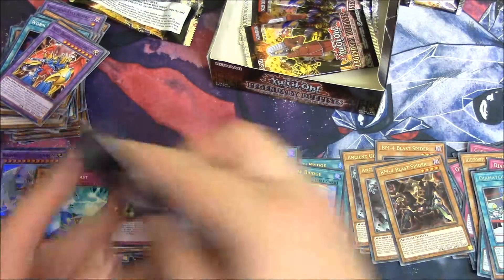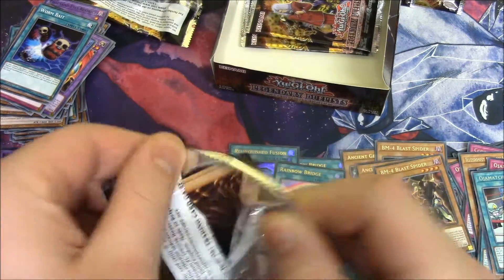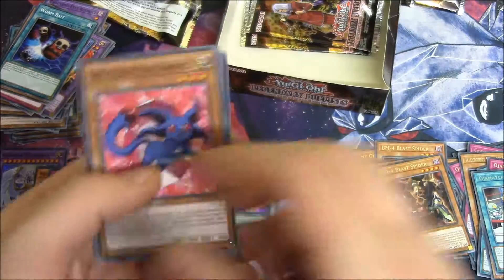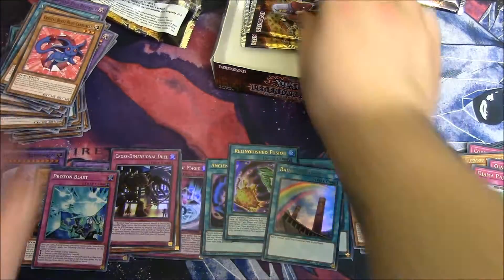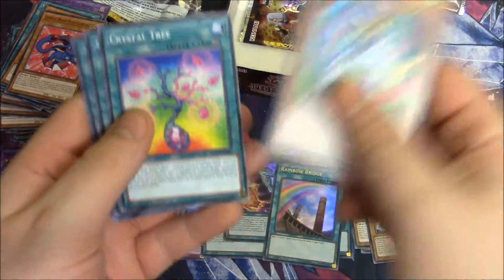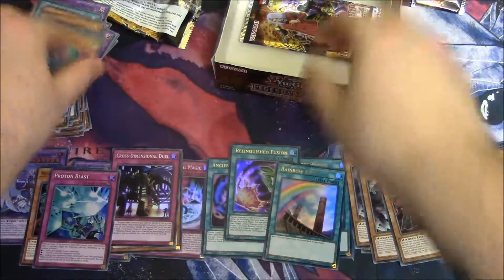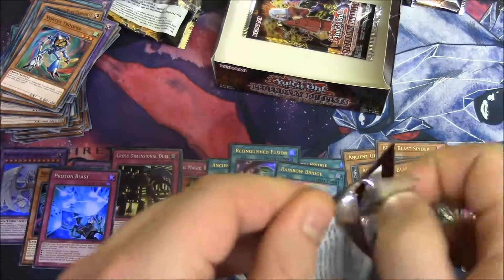Wormbait, Rainbow Dragon, Time Machine, Relinquished, BM4 Blast Spider. That's funny — I didn't think it had any form of ratios. Let me check my pajama rare. Three more packs, three more ultras. Four Texture Requestery, Instant Fusion, Black Illusion, Parasite Paranoid. Two more packs, two more ultras.